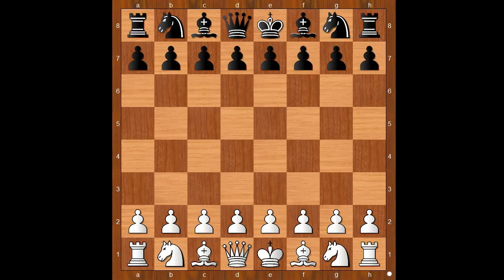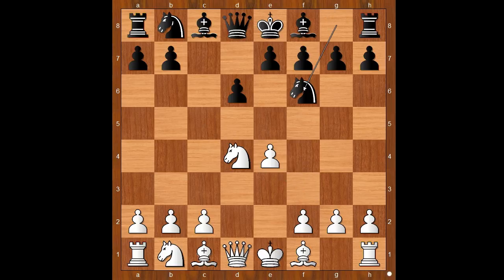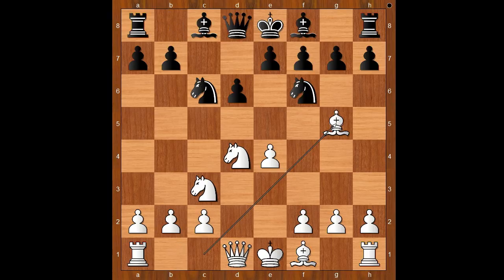David Paravian had white pieces and he started with e4. Maxim Vashilograv played c5, the Sicilian defense. Nf3, d6, d4, cxd4, Nxd4, Nf6, attacking the pawn on e4. Defending, Nc6, and now Bg5. This is known as the Richter-Rausa variation of the Sicilian defense. e6.